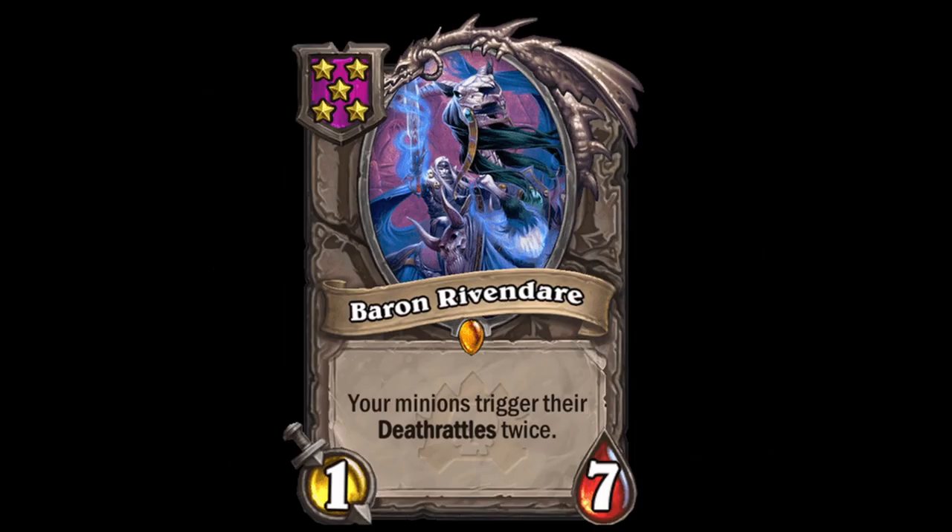Baron Rivendare is of course a powerful win condition, but only for the previously mentioned win conditions like Goldrin, Leapfroger, and Omega Buster. Try not to get sniped by Zap, try to find these cards, and that's really it. Sometimes you're lucky to triple into him and find those cards soon after, but it may not happen, and the other deathrattles in this game won't lead you to victory when you put them with Baron.